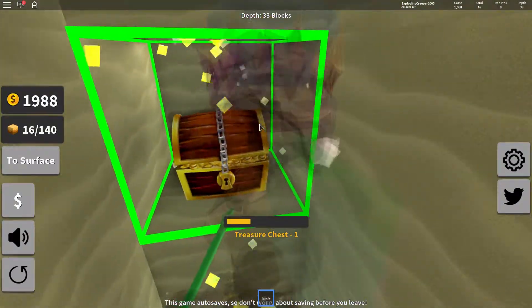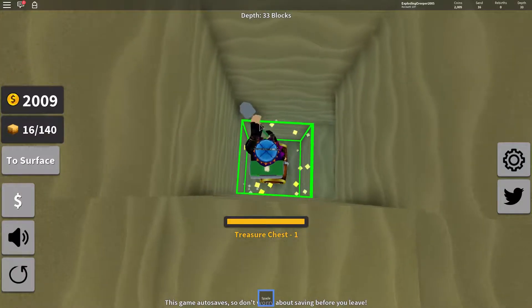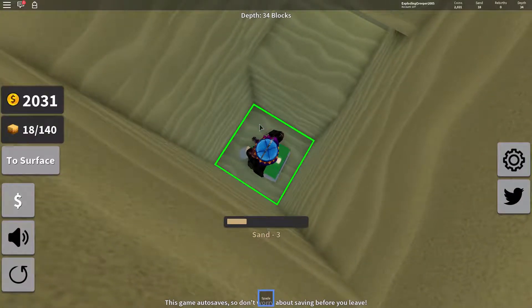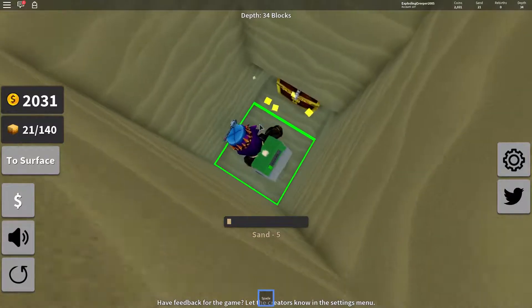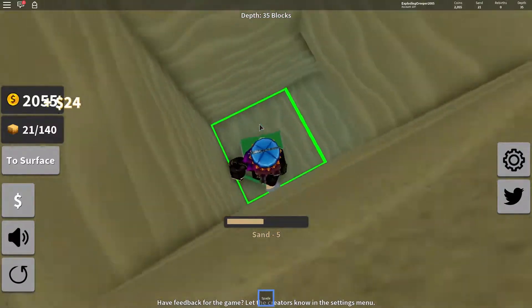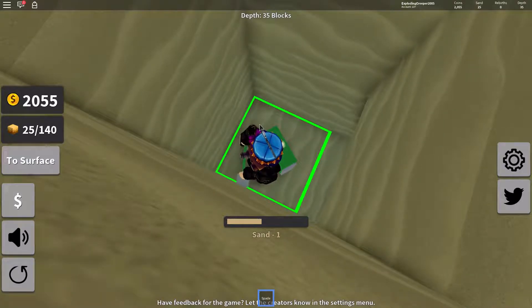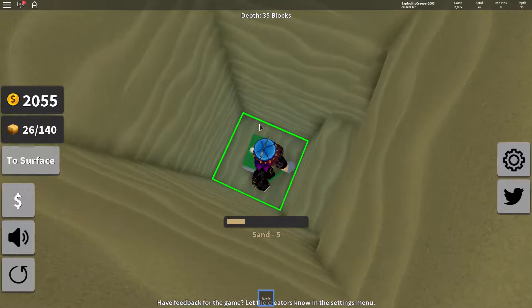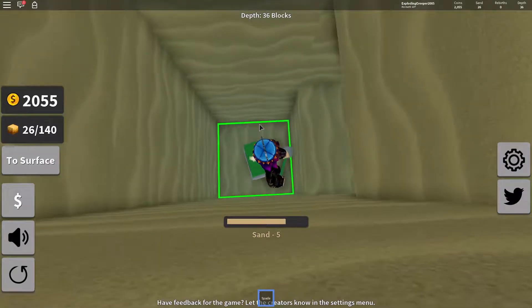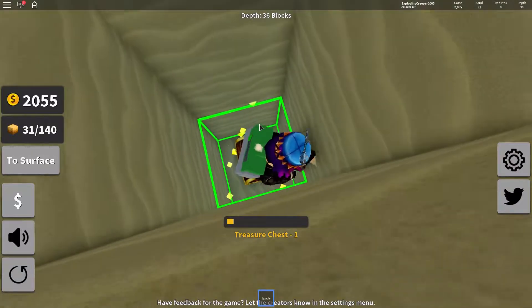Wow, that's a lot of treasure chests in one spot! How deep are we? 34 blocks under. There are a lot of treasure chests around here. I just keep digging and eventually... what does the deepest spot look like? I have never watched any videos on this — this is literally my first time actually playing.